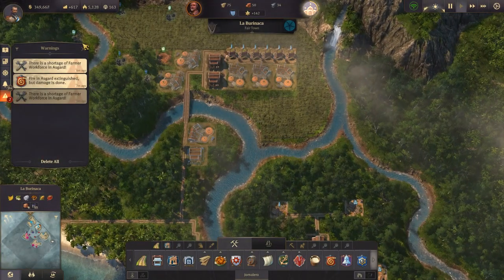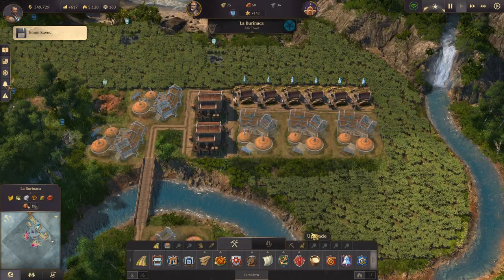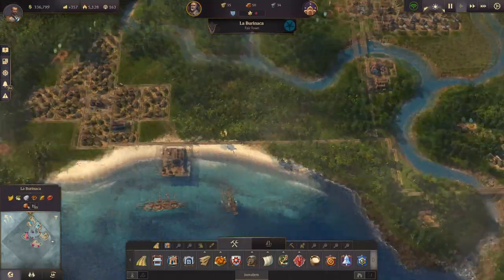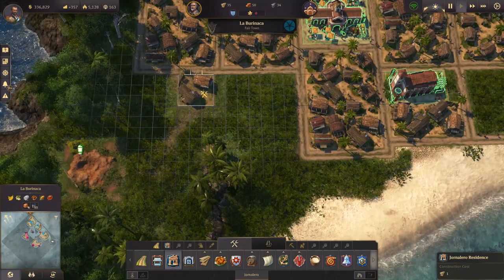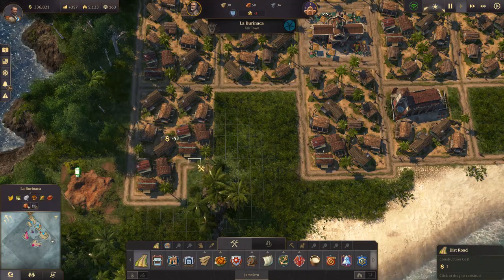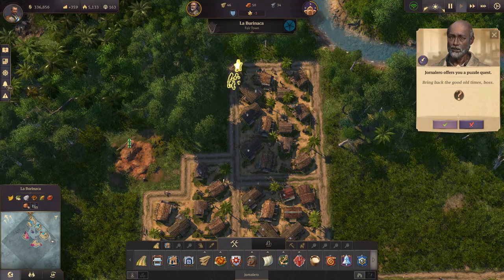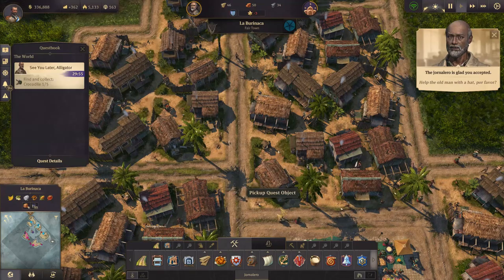We've got lots of wood now and we're maxed out on sugar cane — so that's good. Hopefully we'll be maxed on wood as well. Let's build these up. We almost had enough residents for this — we can make more. We got a quest: another crocodile is in town, so we have to go and collect all five crocodiles.